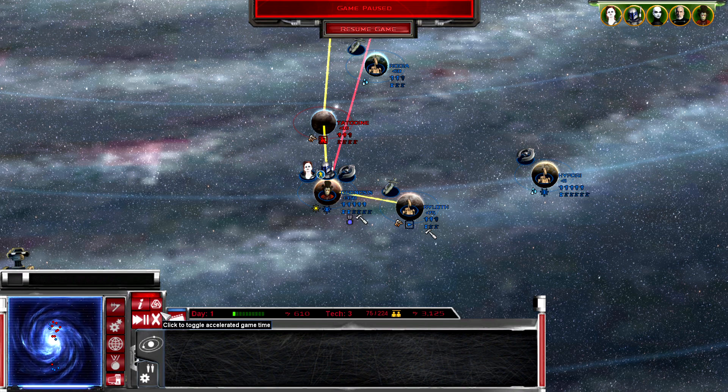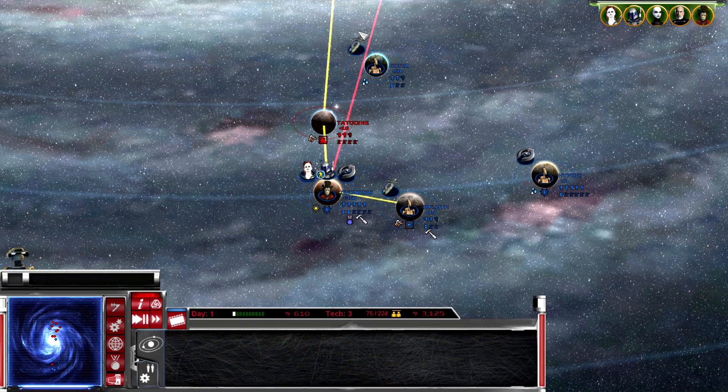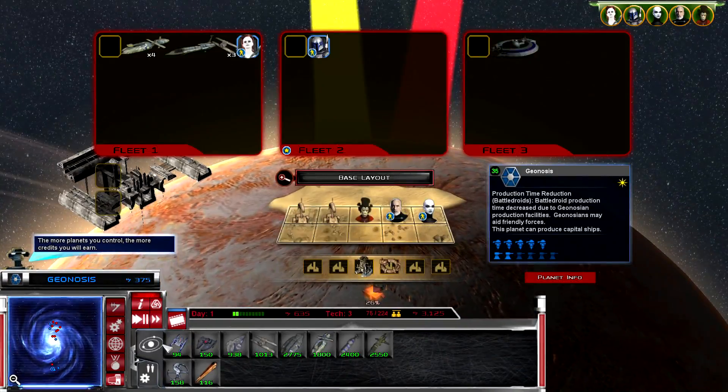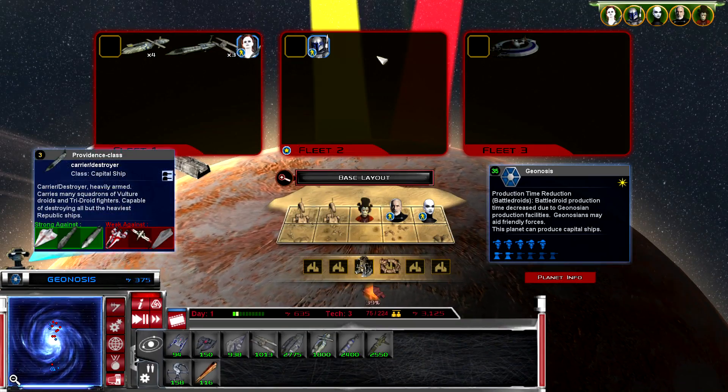We're doing the core world assaults, starting around the core worlds and working our way toward Coruscant. Got the game paused with some stuff building up. We're going to unpause and try to set up an assault on Tatooine - that's going to be our first objective.